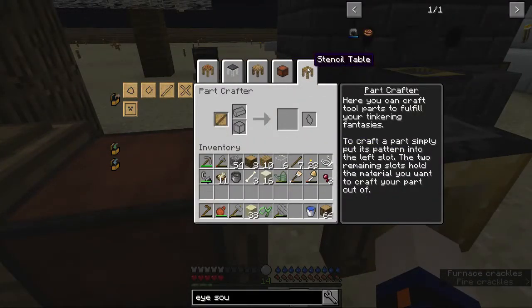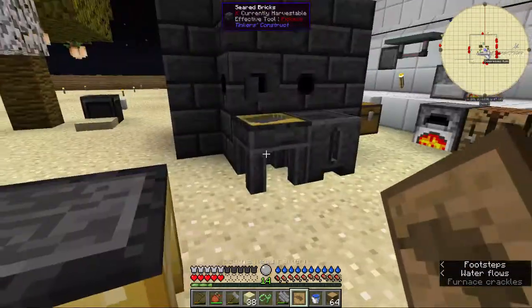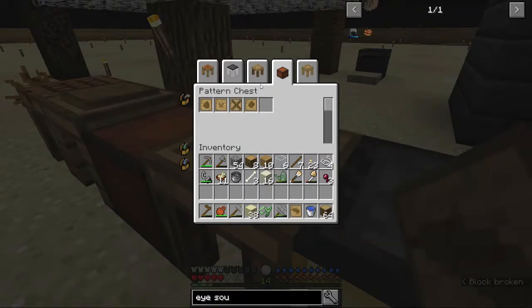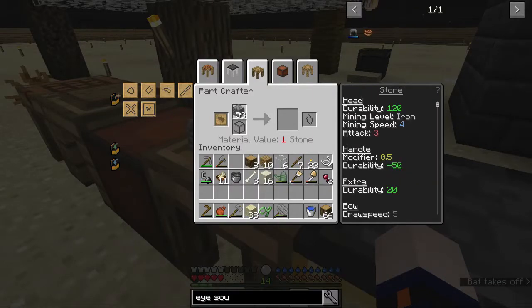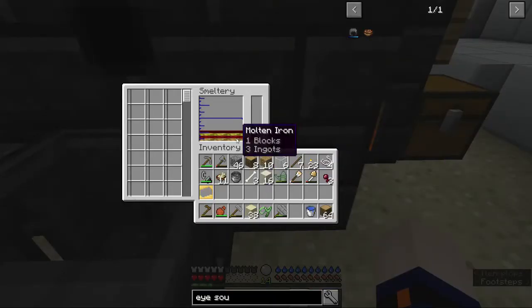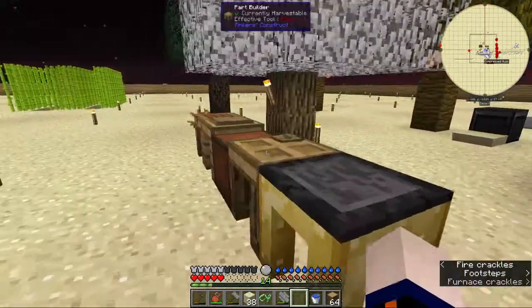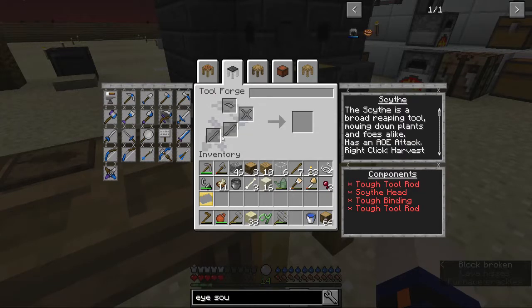We'd like our stencil table, and I know we need one of these — this should be a pretty obvious clue as to what I'm working on. I need to put that in here. So, a scythe head — we know we need one of those for a scythe, we know we need a head and molten aluminum. What else do you need for one of these? Two rods.